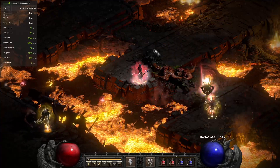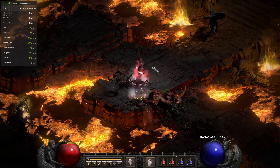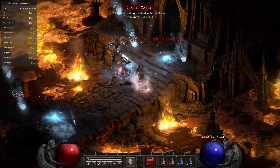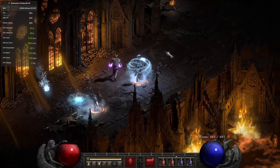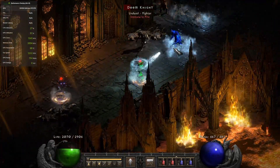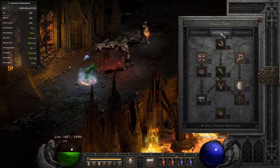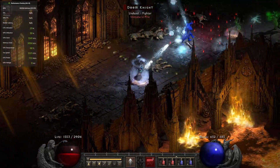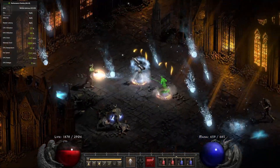Fully buffed Blizzard Sorceress — let's see if I can remember how to play this. This is what I'm also going to be playing online when I make my first character there. Q — Blizzard, let's go. This should be very easy. Fully geared Blizzard Sorceress. It just melts, right? Until I meet some Oblivion Knights. It's fun to see how good it actually looks — the Blizzard is very pleasing. This looks actually very cool.